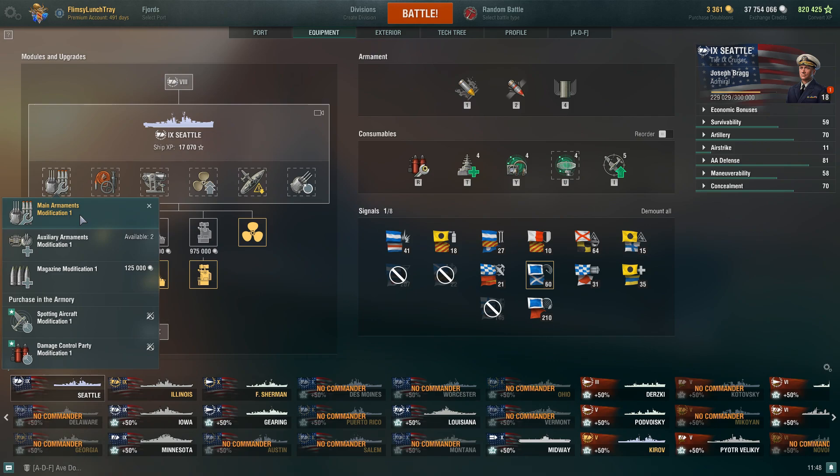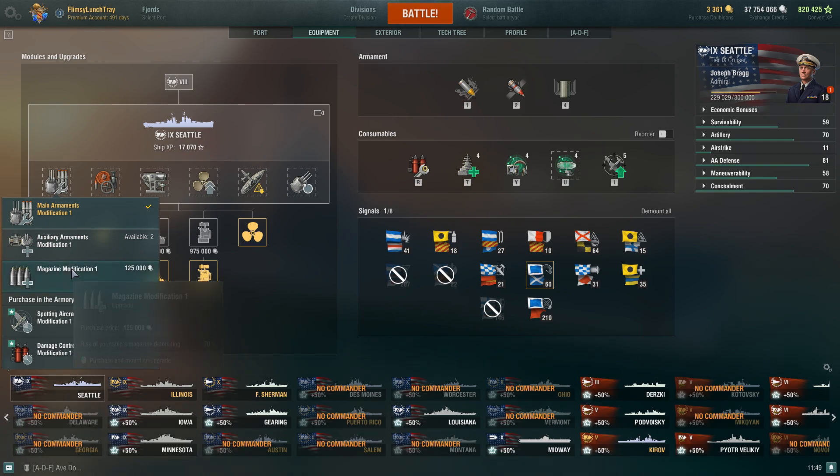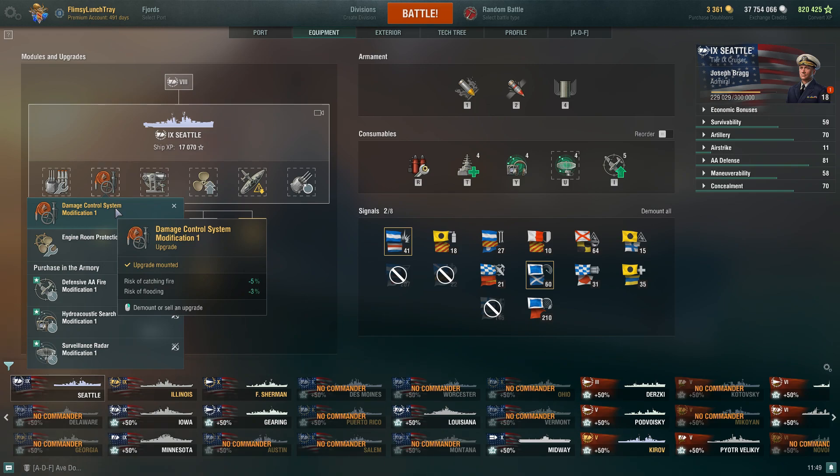Looking at the build: in slot one I take Main Battery Modification 1. Given the armor on those turrets, your armament capability revolves around your main battery, so reducing the risk of incapacitation by negative 20% and main battery repair time by negative 20% keeps your guns going. I don't recommend the others here — Auxiliary Armaments Modification would just build into AA and isn't worth it. For Magazine Modification 1, which reduces detonation risk by negative 70%, just take the Juliet Charlie combat signal instead, which completely eliminates magazine detonation risk.